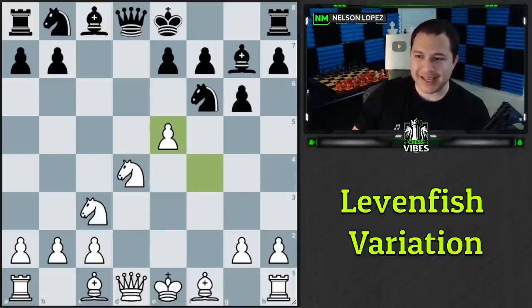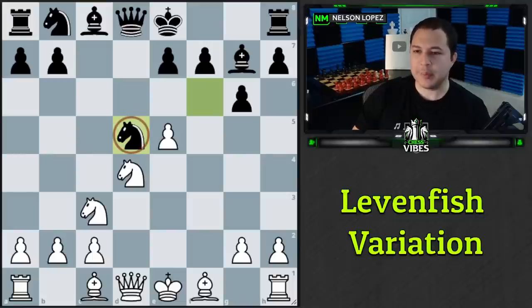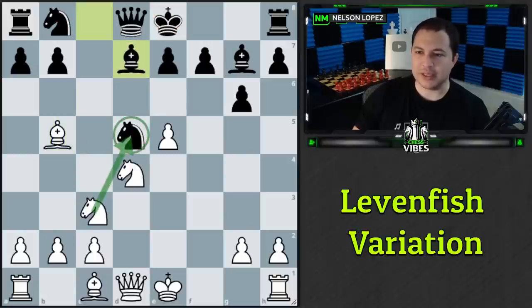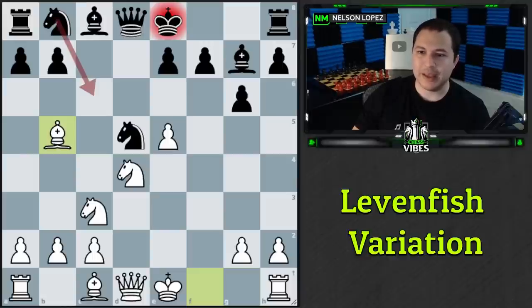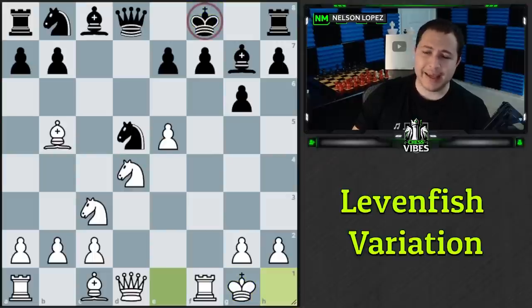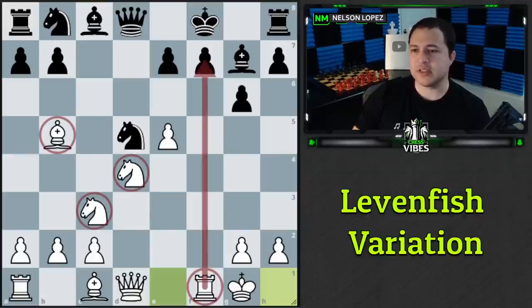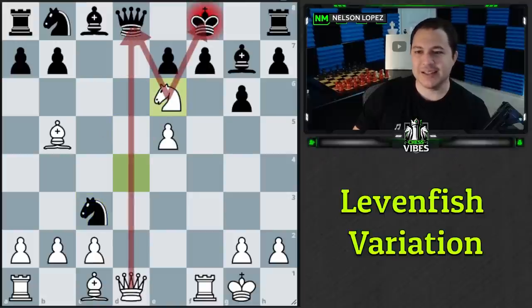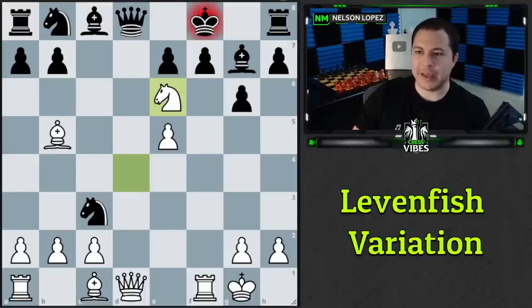The next common black response is knight to d5, also a pretty bad move. Again we play bishop to b5 check. If either piece blocks, the knight is undefended and we win it for free. So black must play knight to c6 or king to f8. Most people play king to f8, letting us simply castle with a nice half-open f-file, three pieces developed, and a fantastic position. If they take on b5 we get the same knight e6 fork — mate in a couple of moves.